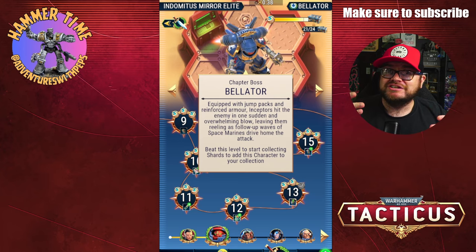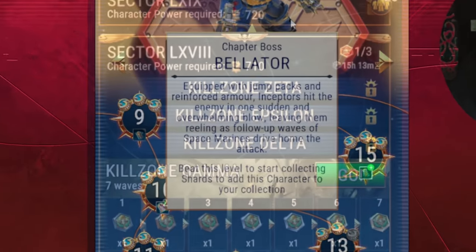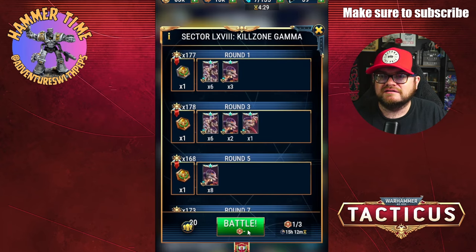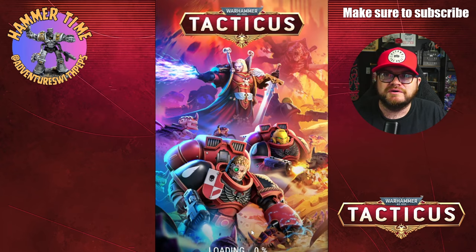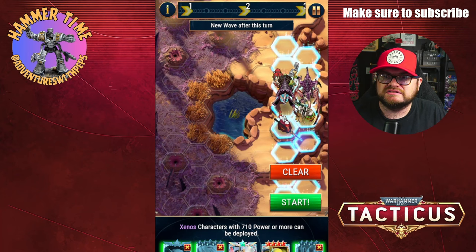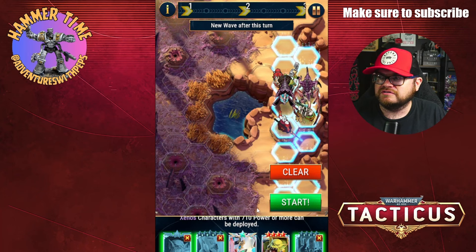Anyway, cheers for watching. Come back next week for more Tacticus. We're playing Onslaught once again - I know we played it recently but it's usually the mission that I have some tokens for, so we're gonna play it again. Hopefully I'll have some boss fights coming up soon. It's just I'm on the elite missions for most things and it takes 10 energy every time, so it's a bit of a grinding progression, especially if I want to build up characters. We have a couple of Tyranids - actually I'm gonna swap some stuff out.